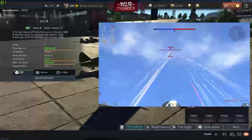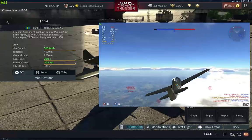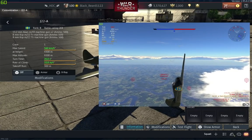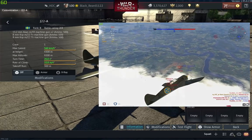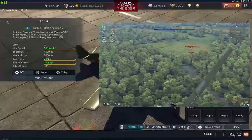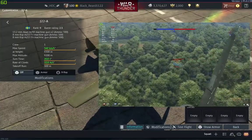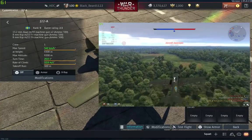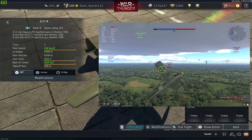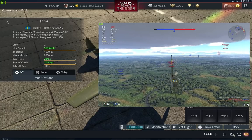Once you get your J22A, it's going to be at a battle rating of 2.3. I think it used to be at 1.7 or 2.0 — I don't remember — but now it's 2.3, and the thing still performs amazingly. This thing can single-handedly, with patience, wipe out an entire team. You get a lot of ammo: two 13.2mm guns and two 8mm guns at 2.3 — that is huge.